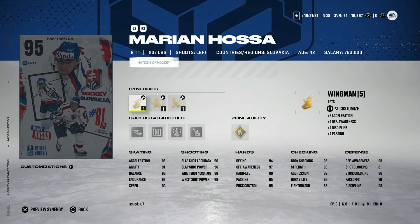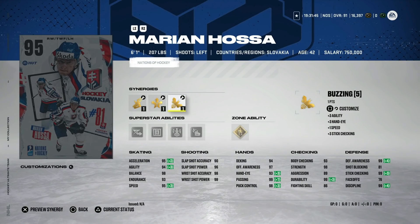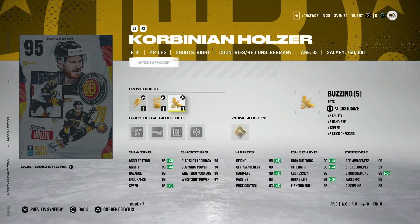The 95 Marian Hossa has Wingman, Distributor, Buzzing, and could go Booming Shot — 95 speed, 95 acceleration. Gold Born Leader is great, silver Wheels, silver Shutdown, silver Elite Edges, maxed wrist shot. Hand stats are a little all over the place but all in the 90s, and defensively he has perfect stats. The only knock is he can't play center, so he'll be a winger. Make Larkin first because they're the same size and Larkin is just overall better — but Hossa is still unbelievable for a left-handed winger.